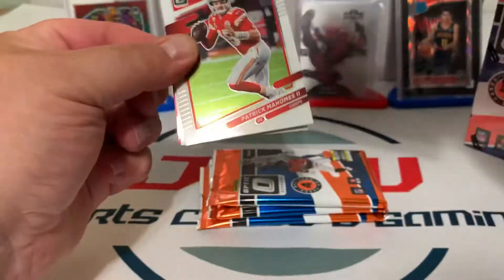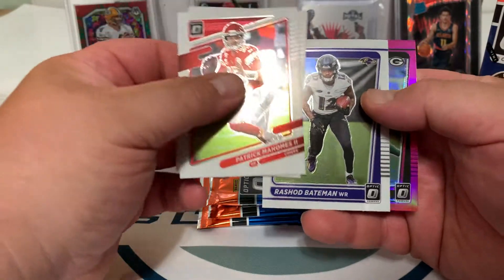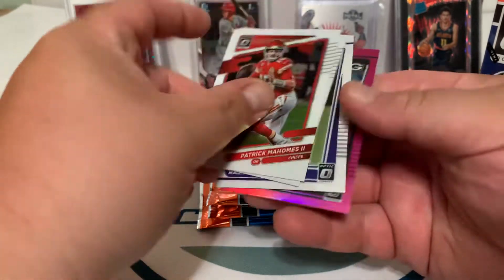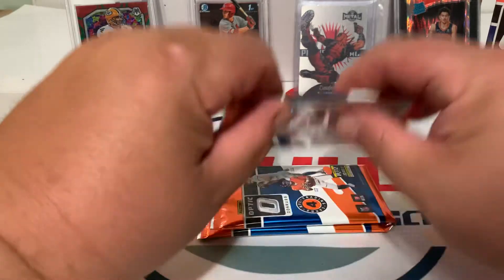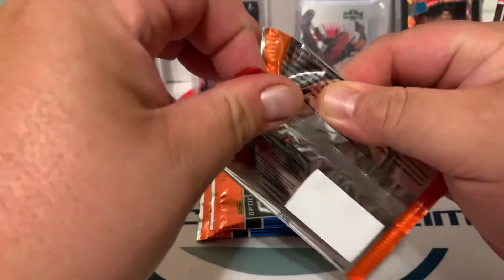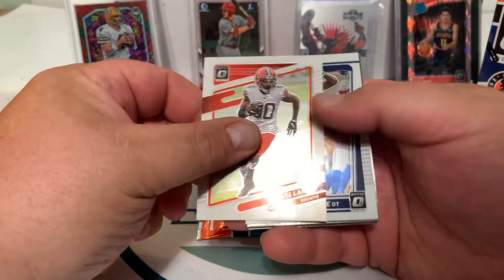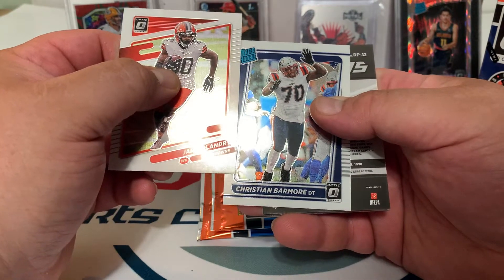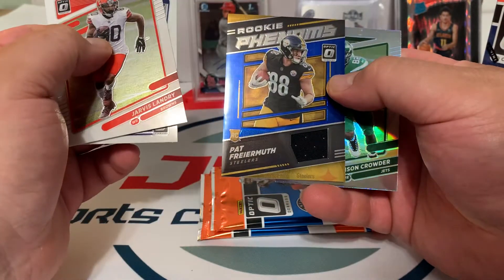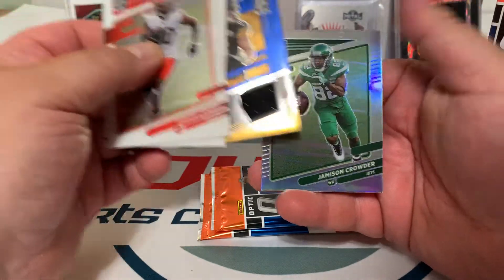So far not too bad. We got Pat Mahomes, Cooper Cup, Rashad Bateman, and Eric Stokes — doesn't seem to have any damage. The centering on these isn't too bad, surprisingly. Alright — Jarvis Landry, Christian Barmore rookie, Phenom's jersey of Pat Freiermuth, blue hyper, and Jameson Crowder silver.